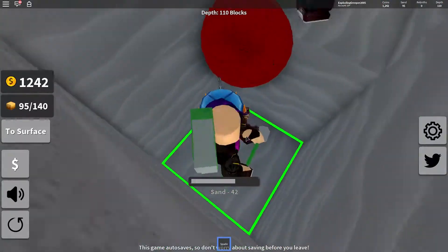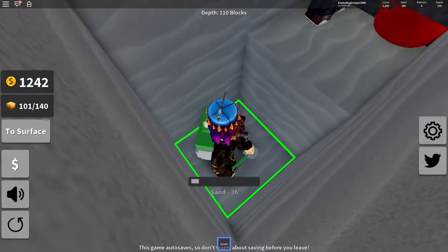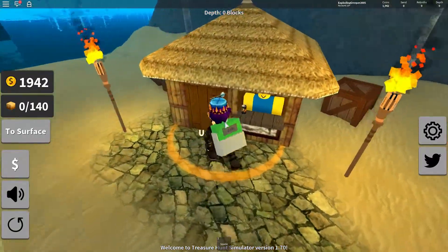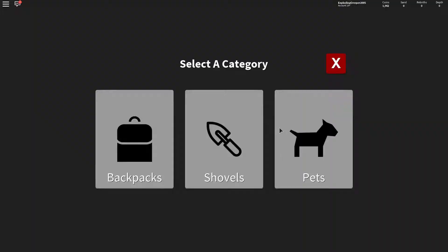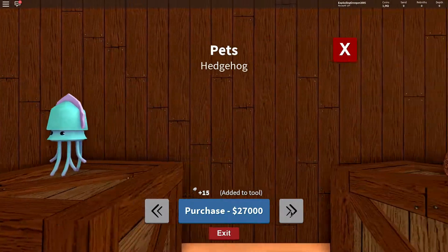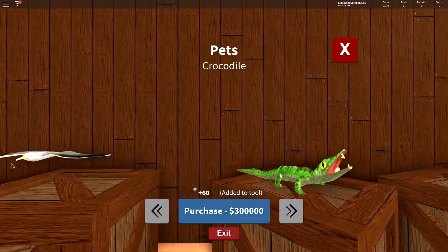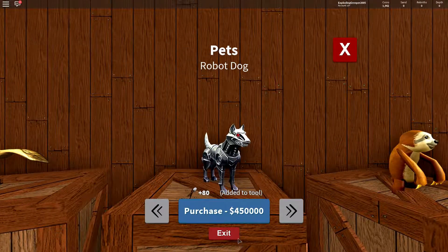Maybe this guy can help me — does he have a good shovel? Yeah, he does. I took it all — 700 gold. I'm gonna upgrade my shovel. Oh wait, we can get pets! I need to see this. We can get a squid, hedgehog, cat, ocelot, alpaca, penguin, seagull, and a robot dog!